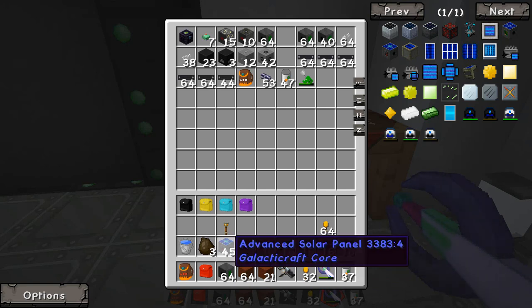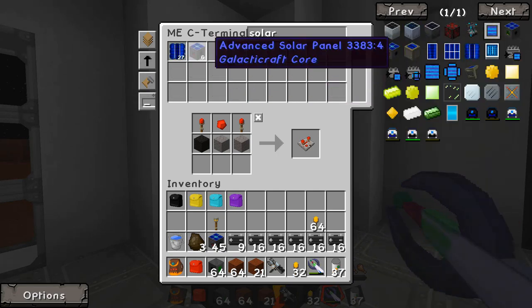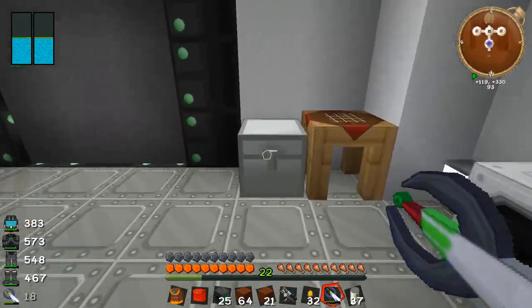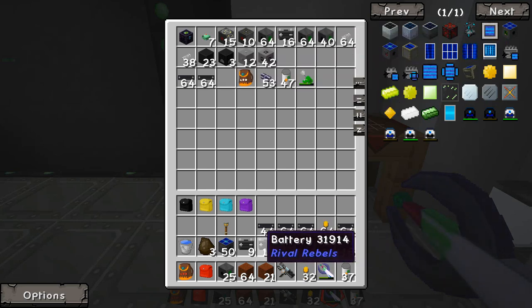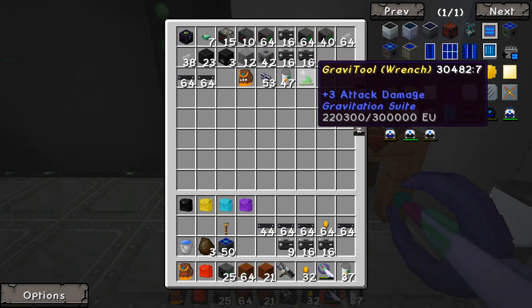We've got all these energy storage modules right here. Two-to-one means I'd have about 23 storage modules for 45 solar panels. Actually I've got some extras — let's make it an even 50 solar panels and then 25 storage modules. It's not very many but we'll see how we go and we can always add more later. I'm also going to need some cabling — tons of this heavy aluminium wire.